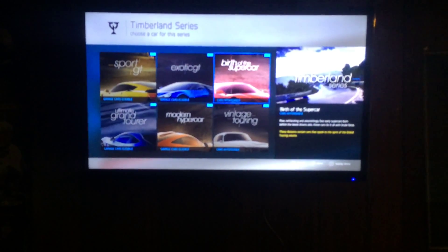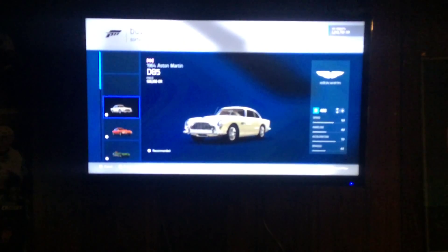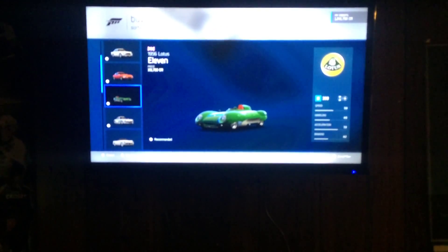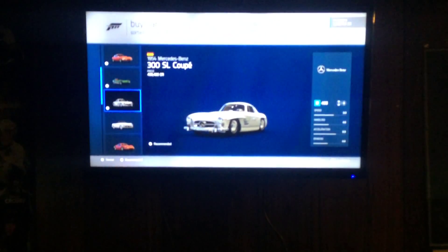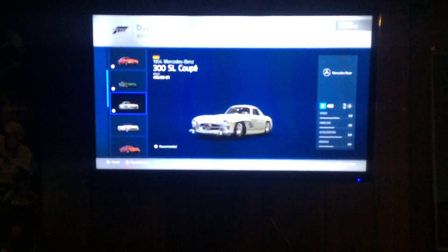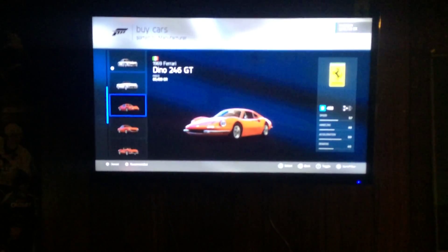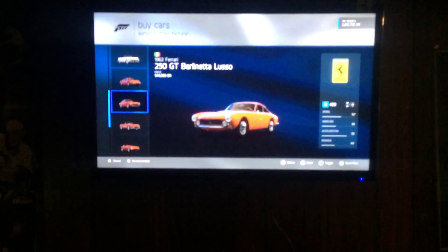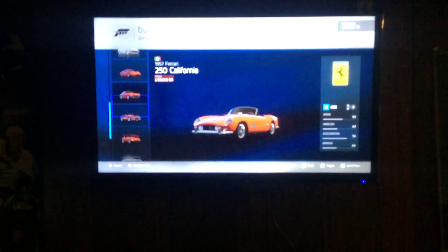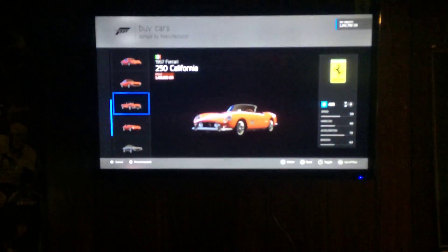That's all in the category of Birth of the Supercar. Heading on to Vintage Touring cars: 1964 Aston Martin DB5, 1961 Jaguar E-Type S1, 1956 Lotus 11, 1954 Mercedes Coupe — the 300 SL Gullwing Coupe, also known as the reference, very collectible car in the real world. 1953 Chevrolet Corvette, 1969 Ferrari Dino 246 GT, 1962 Ferrari 250 GT Berlinetta Lusso — oh that's a terrible pronunciation, but I think I got it. 1957 Ferrari 250 Californian, very valuable car in this game, coming in at about 1.4 million dollars.